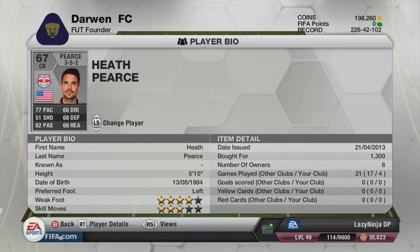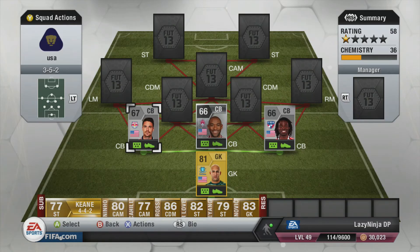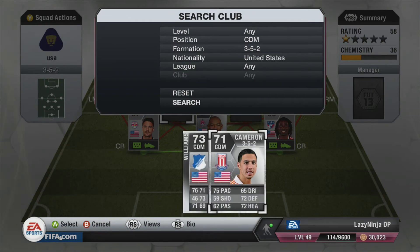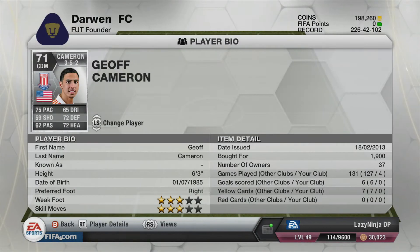Then we have Hurth-Pierce in the other centre back position — 68 heading, 67 defence, and 75 pace. Having above 70 pace in defence is really good to have.